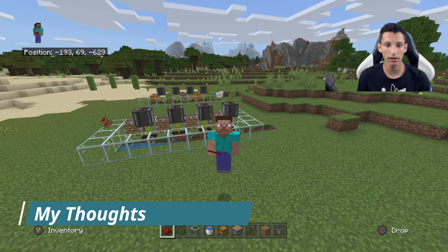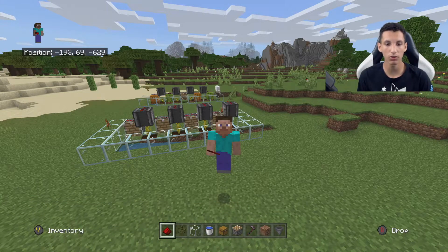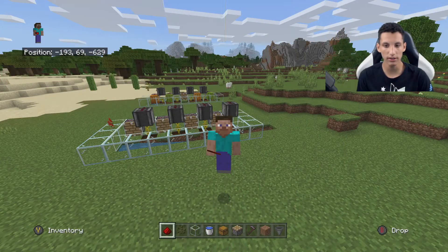That's it for the automatic melon and pumpkin farm. I think it's very useful over time, but you're going to have to be very patient with it. If you like, you can make it longer, stack it, or just make multiple ones in your world. In the long run, I think it'll be useful for making pumpkin pie or just eating watermelon in general. I really like this design, and if it didn't take so long for the melons and pumpkins to grow, I think this would be a very efficient and fun farm to use. Anyways guys, thank you for watching, and remember to like, subscribe, and turn on those notifications. We'll see you next time.